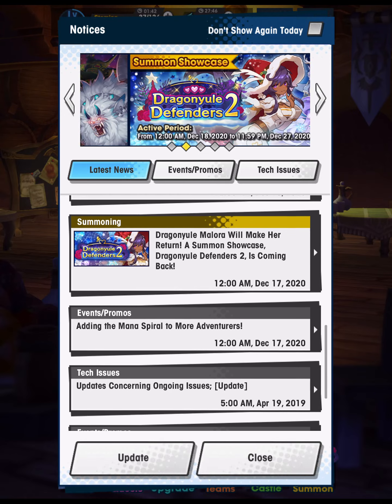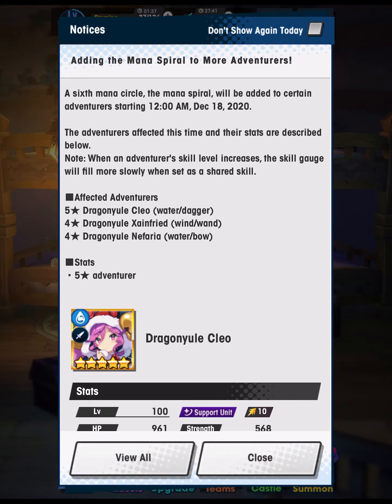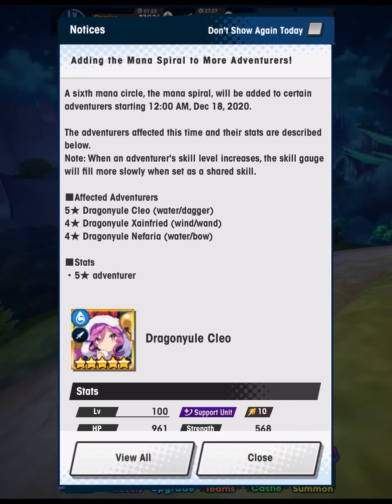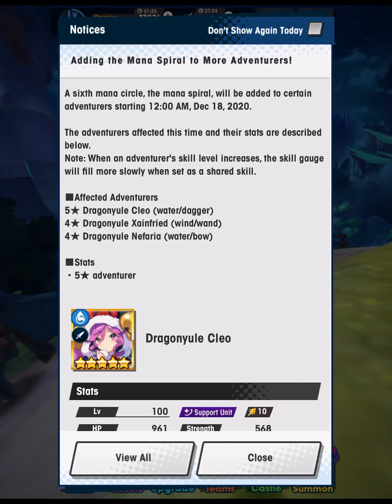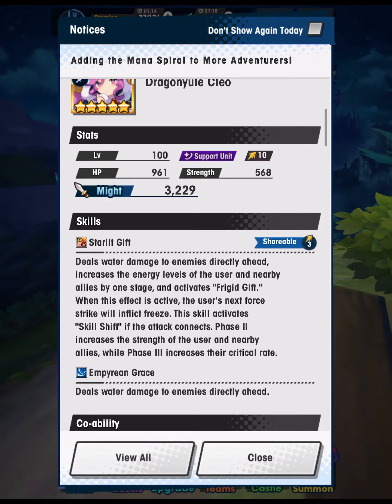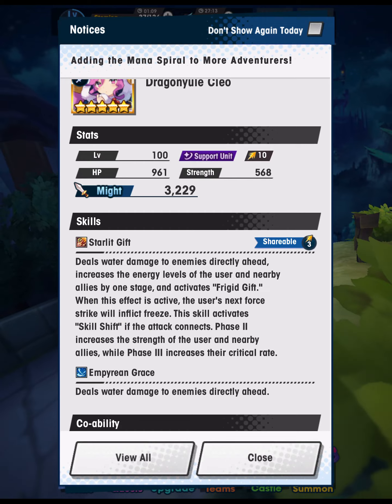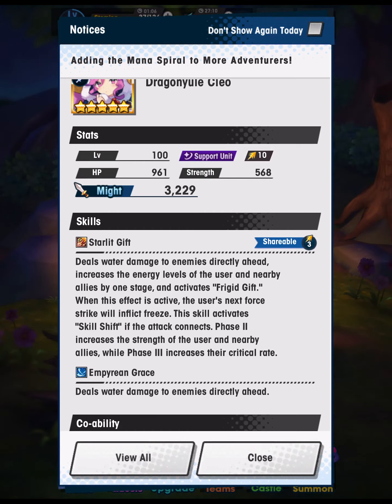Now let's talk about the Mana Spiraled characters. I don't have much else to say on Xander beyond what I already said, and Dragon Yule Jeanne d'Arc is a dragon that's okay — not as good as she once was, good to have one copy of, but not worth spending Sunlight Stones on. For Dragon Yule Cleo, she's good. She has good damage modifiers and a nice upgrade with her Mana Spiral: a 200% freeze chance on her first skill, which is really nice for segments of the Twins Wrath where they're susceptible to freeze.